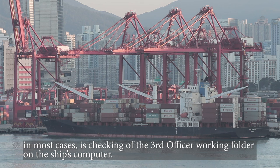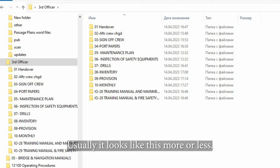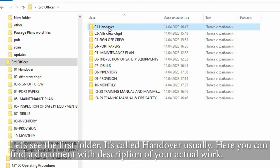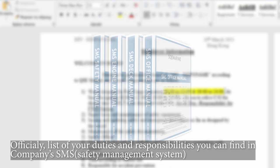When you join a ship and meet the third officer you're going to relieve, the first thing to start the handover from is checking the third officer working folder on the ship's computer. The first folder is called 'handover' — usually here you can find a document with a description of your actual work, officially a list of your duties and responsibilities, which you can also find in the company's SMS safety management system.